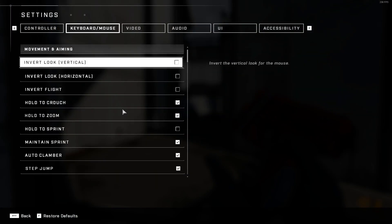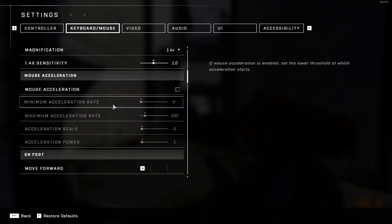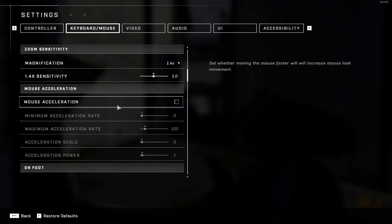You want to be as fast as possible with the sniper. Whenever an enemy is running up on you, you want to be able to zoom in, quick scope, and get out of there. For mouse acceleration, I have that off — always have that off for really any game.